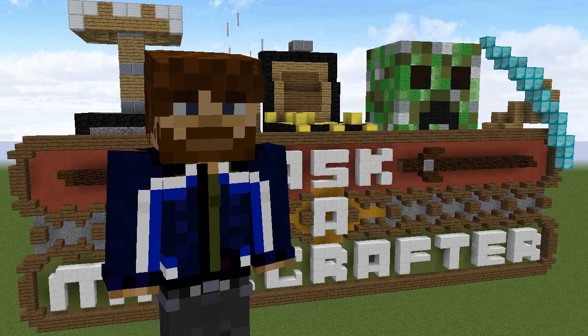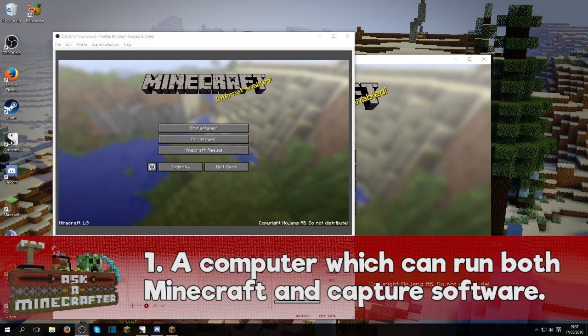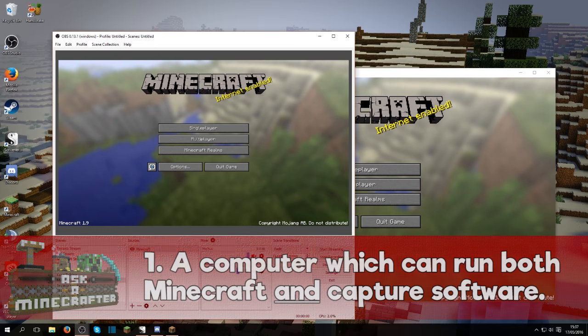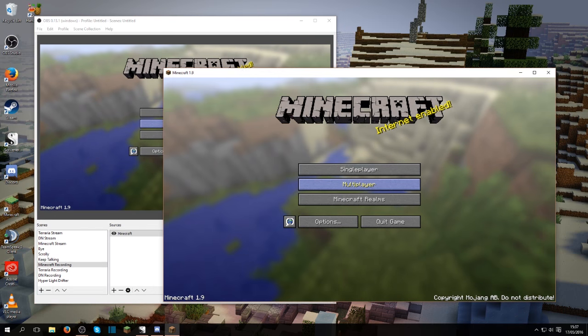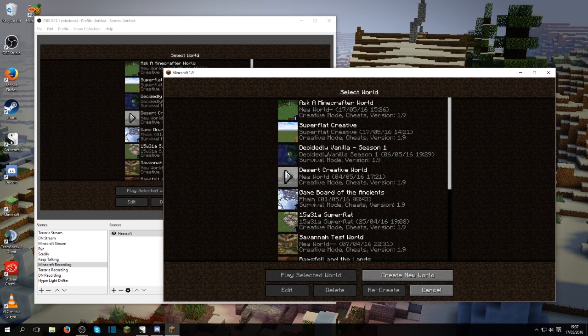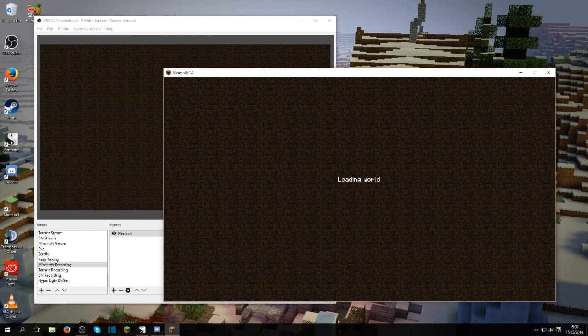The basic gear you will need to make a Minecraft video: number one, a computer which is capable of running Minecraft and video capture software at the same time. Computers come in all shapes and sizes, but not all of them will have the power to let you capture game footage while you're playing. If you already have a computer which won't run Minecraft over 30 frames per second, you're probably going to struggle.